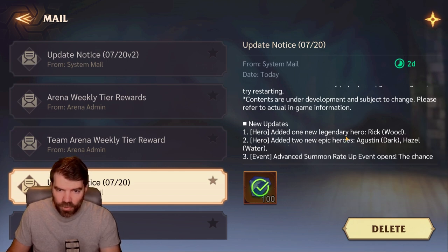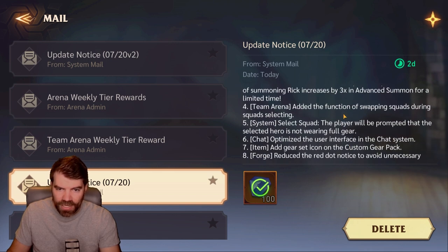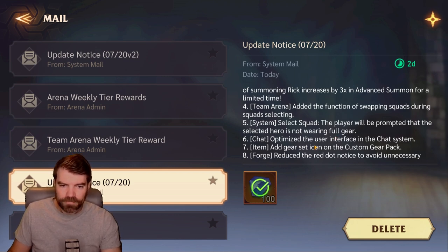Added one new legendary hero — Rick, who is Wood. Added two new epic heroes: Augustin (Dark) and Hazel (Water). Advanced summon rate up for Rick, three times as always. Team Arena added the function of swapping squads during squad selection — that's a nice feature. A lot of times I find myself moving single units around, so that'll be nice. The player will also be prompted that the selected hero is not wearing full gear — that's nice since gear is always being moved around, especially now that we have the saved gear set feature.